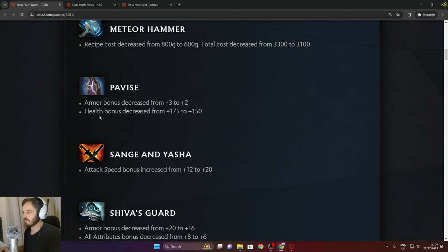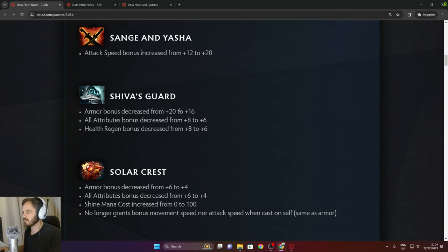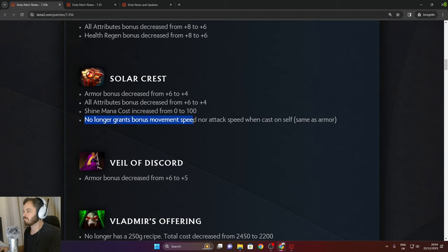Pavise armor and health bonus decreased. Sanj and Yasha attack speed bonus increased from 12 to 20. Shiva's Guard armor bonus decreased from 20 to 16, all attributes decreased from 8 to 6, health regen decreased from 8 to 6 — overall nerf. Solar Crest armor bonus decreased from 6 to 4, all attribute bonus decreased from 6 to 4. Shine mana cost increased from 0 to 100 — good, it now has a mana cost. No longer grants bonus move speed or attack speed when cast on self. Veil of Discord armor bonus decreased from 6 to 5.